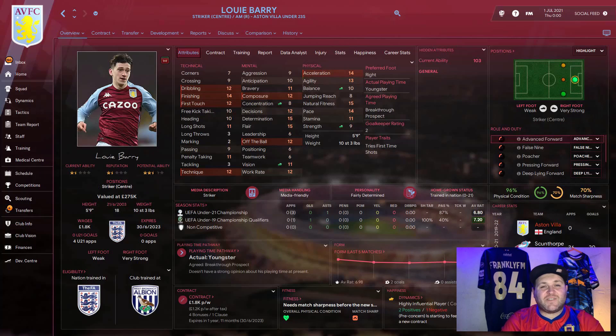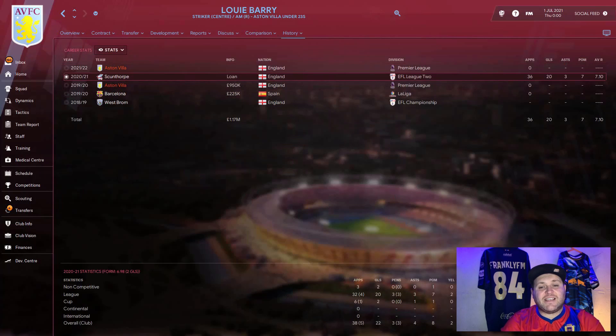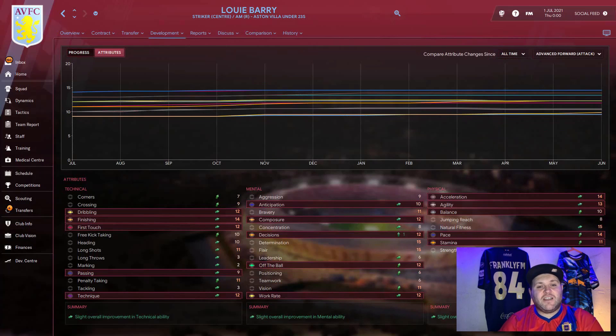After one year away, Louis Barry is back after a successful loan move to Scunthorpe United. His current ability is up to 103, an increase of nine. His vision, concentration, balance and strength have all improved. He played 38 games, scored 22 goals including three penalties, had four assists, eight player-of-the-match awards, an overall season rating of 7.07 and a league rating of 7.10. His attribute arrows are going up across technical, mental and physical abilities.